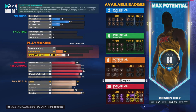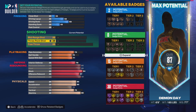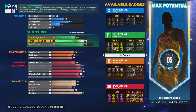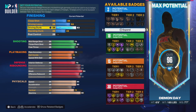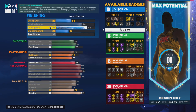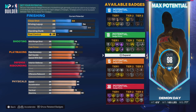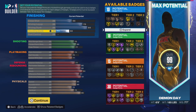Then on playmaker we're gonna go 71 because I feel like every build should be able to playmaker and dribble a little bit — that's just my opinion. Then 75 passing accuracy. We're gonna go 77 free throw just in case you want to play some red. Then 83 ball handling, 75 mid-range shot, 84 driving dunk, and 75 driving layup. Then we're gonna go 50 standing dunk.